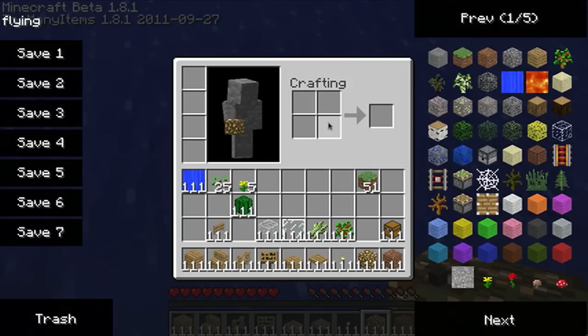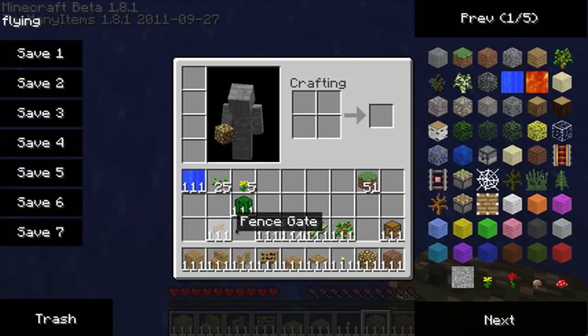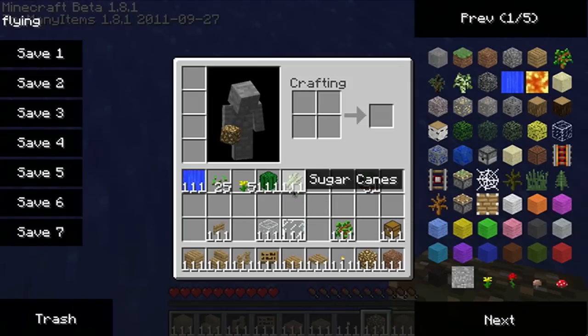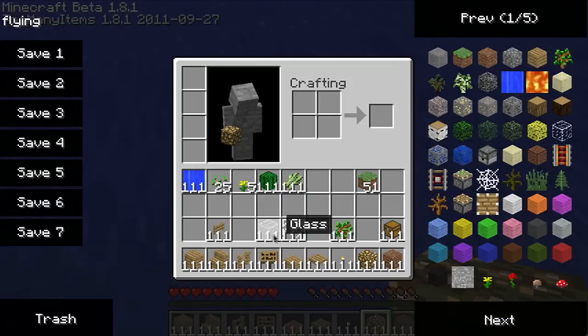Hey guys, what's up? This is Wes from PCJews and today I'm going to bring you a little build style guide to building a floating fishing trawler. The best thing about this is that you can build one pretty much in any ocean and you'll be safe from almost every mob, because endermen can't walk on water, zombies and skeletons can't spawn on water, and spiders are very slow swimmers.